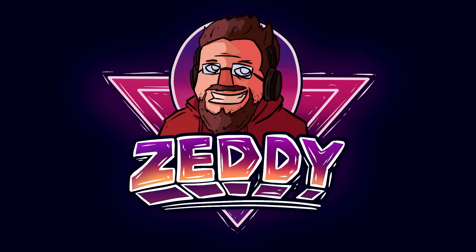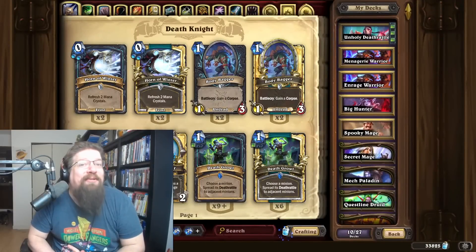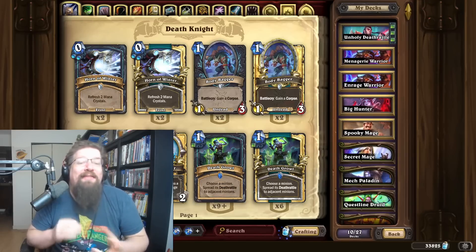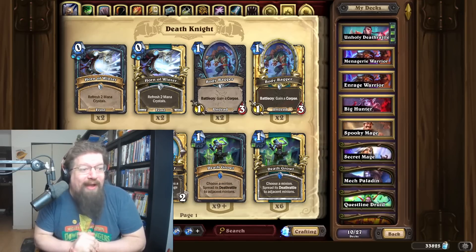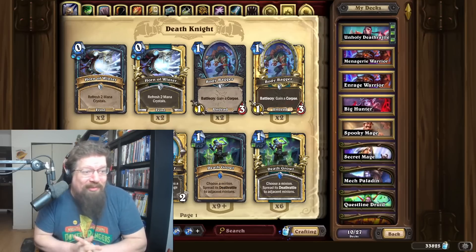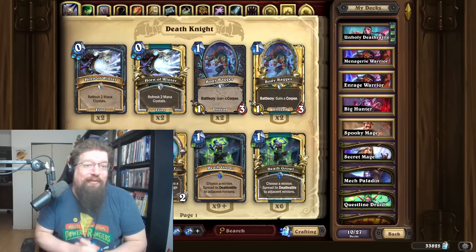Let's get salty! Everyone, Zeddy here again today with a brand new video. We are a couple of days removed from the latest mini set release of Audiopocalypse, and I wanted to recommend five decks that you can take in either Standard or Wild and reasonably expect to climb with, whether it's getting Silver, Gold, Platinum, Diamond, or maybe even Legend for the very first time.